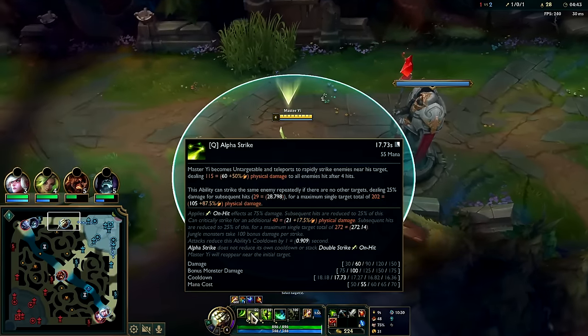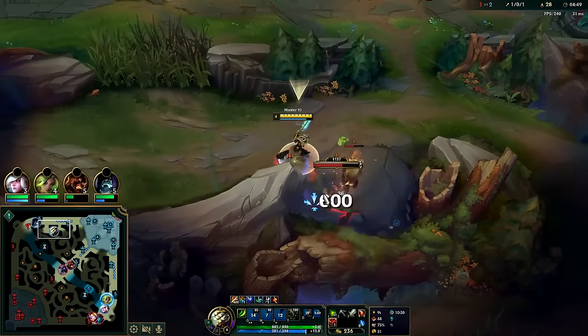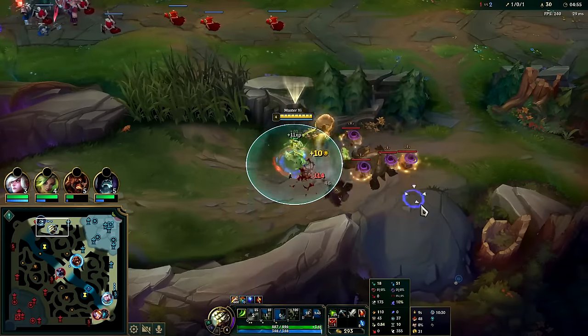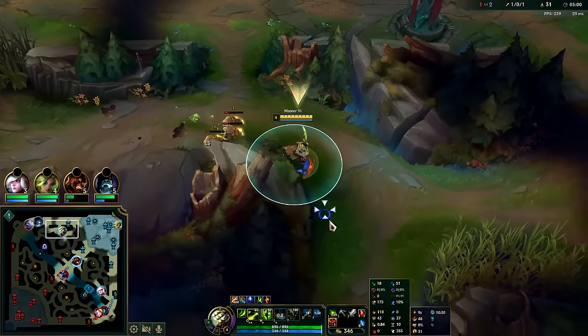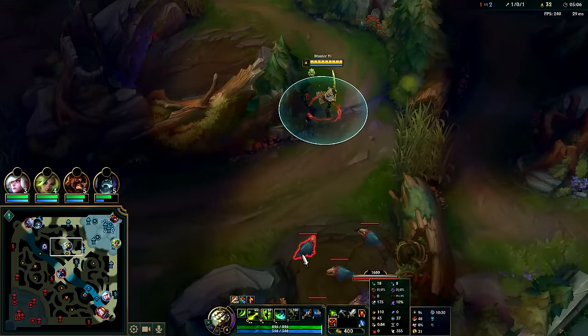In this Master Yi kit you can double strike and his Q applies on-hit, so BORK is still an amazing first item. The biggest thing he has going for himself is his 355 base movement speed and his 175 base auto attack range — that's the highest it really gets for melee champions, and 355 is as high as it gets for melee champions, so that's massive.